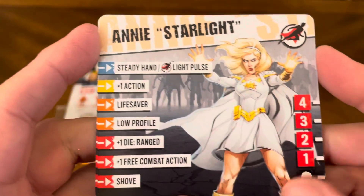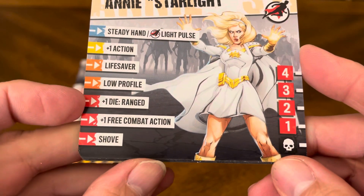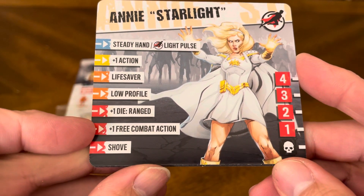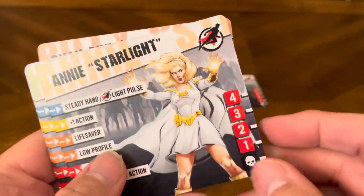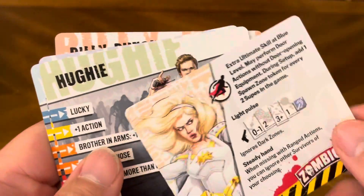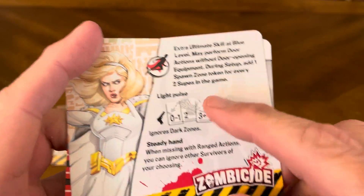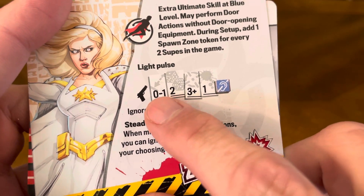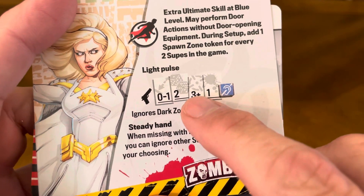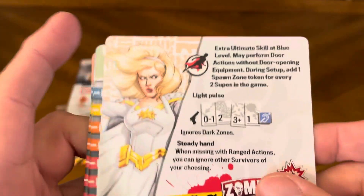Annie Starlight — steady hand, light pulse, plus one action, lifesaver, low profile, plus one die range, plus one free combat action, and shove. Four wounds. Flip it over for special abilities: light pulse and steady hand. She can be zero to one spaces away, rolls two dice, hits on a three plus, causes one wound, and there's no sound.